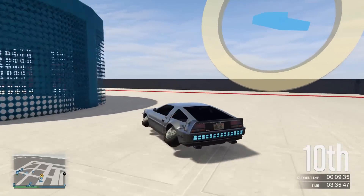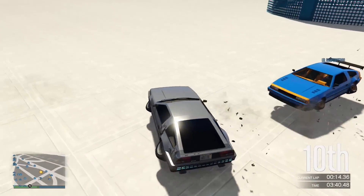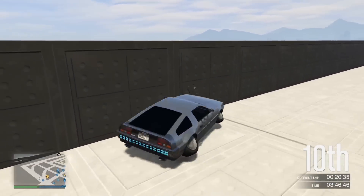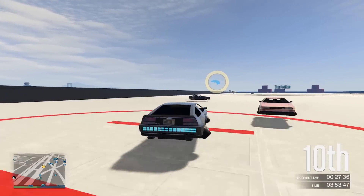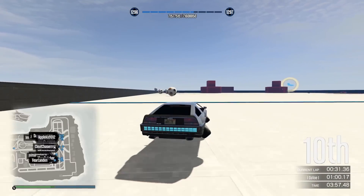Going back to business battles now — apparently the hacks during business battles to open doors do not work. The one at the foundry, the chicken factory where you can hack the door to open an exit or entrance, those just don't work. I haven't seen one of those business battles since the update to test this myself, but from what I've been told this is still an ongoing issue. Let me know in the comments if you're still experiencing this as well.